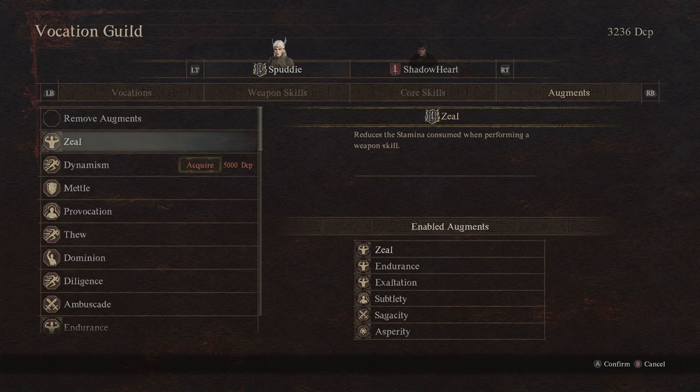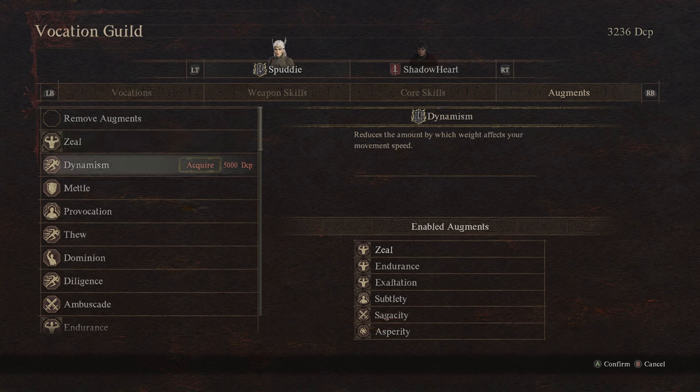But first of all, let's talk about augments. For augments from Warfare, we got Zeal — you can definitely use this augment, it's pretty nice. It reduces stamina consumed when performing weapon skills, so it's useful for almost any class. We also got Dynamism, which reduces the amount that weight affects your movement speed. It's probably useful if you're carrying a lot of weapons, but you don't need more than three anyway.